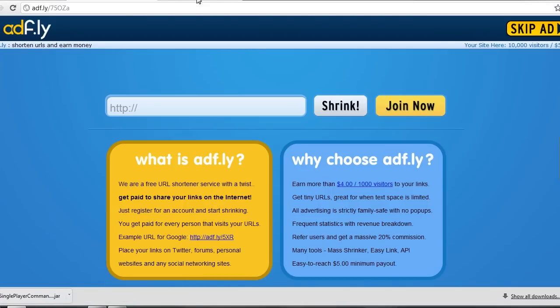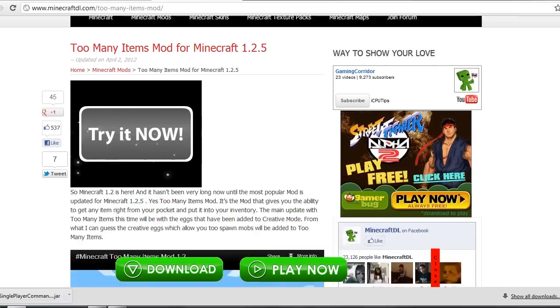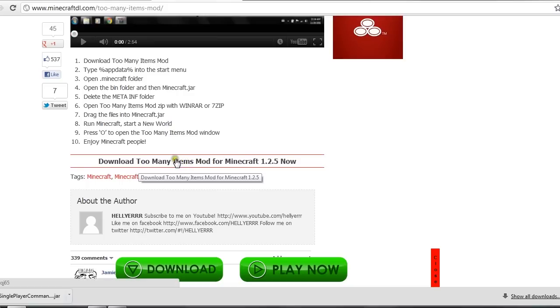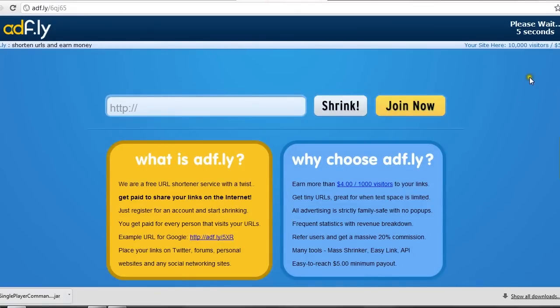Go to the Too Many Items mod and scroll all the way down to the same place - the last link on the page. Open a new tab, get to the AdFly website, wait the five seconds again, then skip the ad. It's going to download as a .rar file, so make sure you have WinRar to open it up because we're going to need to do that manually.